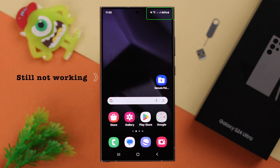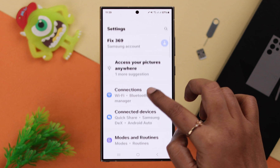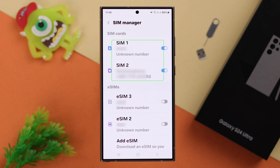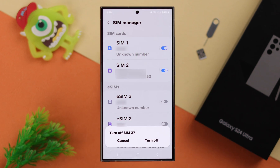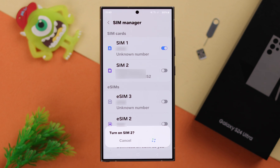If the SIM is still not working, go ahead and check out the SIM settings. From Settings, go to Connections, scroll down and enter SIM Manager. Make sure the SIM that's troubling you is turned on. Even if it is turned on, just turn it off and then turn it on again to refresh its function.